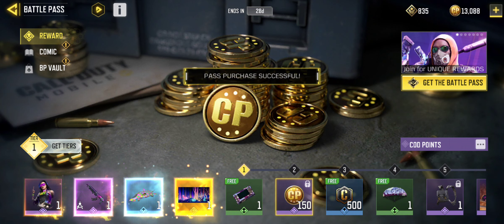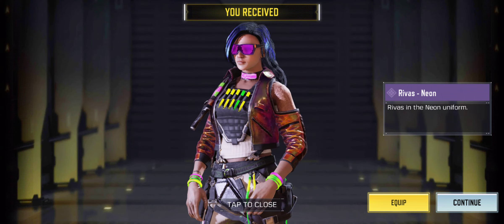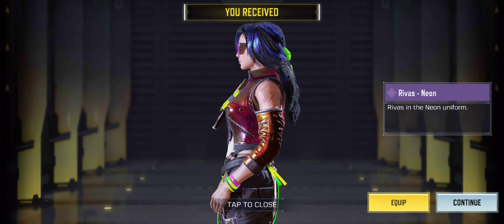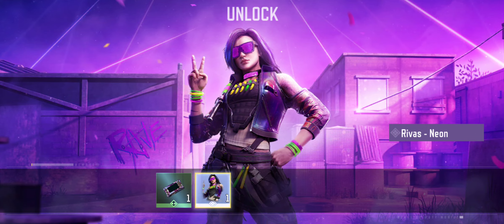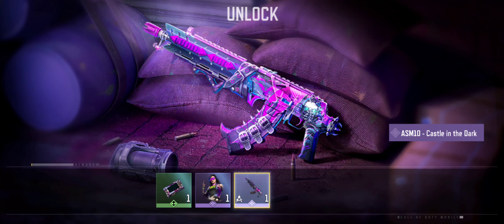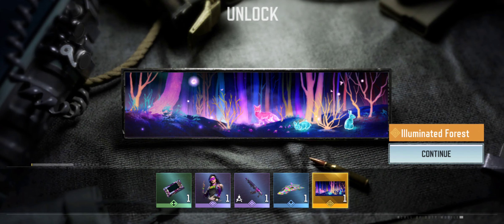Battle pass earned — first off, very cyberpunk theme, beautiful. ASM10, and we got a new calling card: Illuminated Force. Pretty cool card, not going to lie.